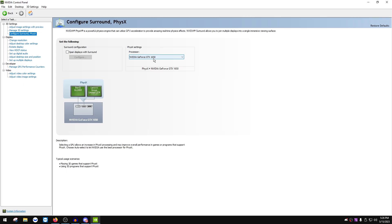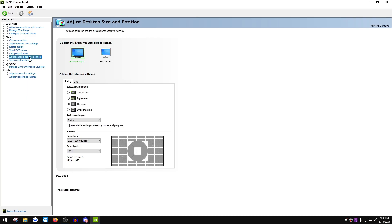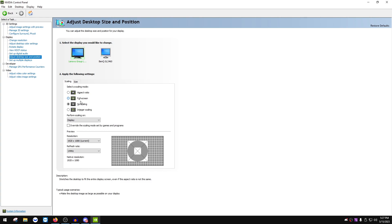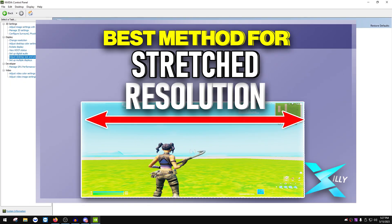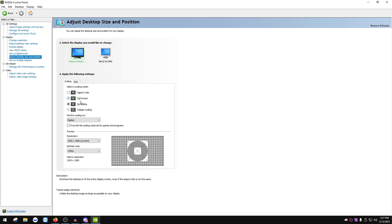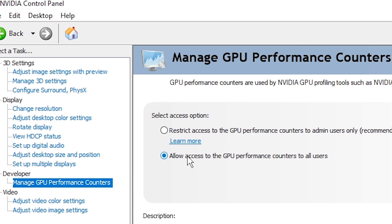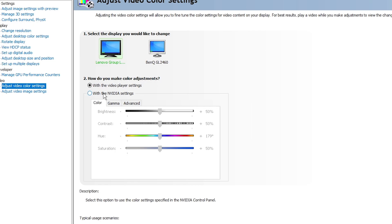In 'Configure Surround/PhysX' make sure your GPU is selected. Go to 'Adjust desktop size and position' and set both to No Scaling — unless you want a custom stretch resolution, in which case keep your main monitor on Full Screen for GPU scaling. I have a full video on setting up stretch resolution through display scaling or GPU scaling via the control panel or Custom Resolution Utility, linked in the description. Next, go to Desktop at the top, check 'Enable Developer Settings,' then go to 'Manage GPU Performance Counters' and select 'Allow access to the GPU performance counters to all users,' then press Apply.